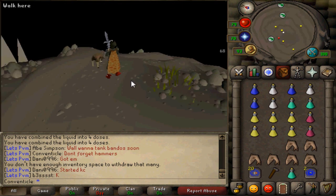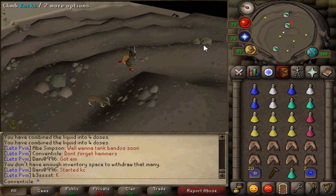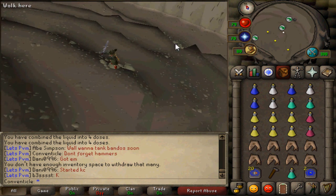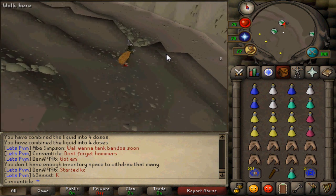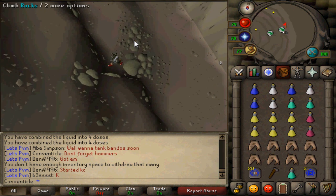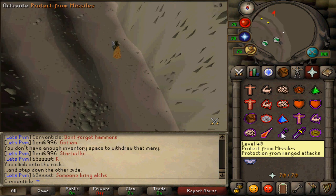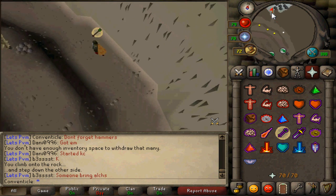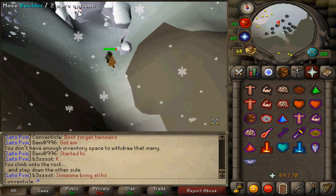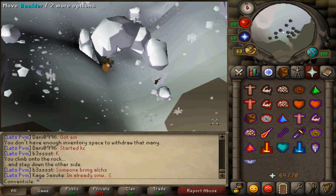Now that you've teleported back and your inventory is all set up, all you've got to do is climb down these rocks if you have the agility level, or you can go around to the left side — but usually people are going to have the agility level. Climb down and start running north past the trolls, who are going to chuck some rocks at you. Pray range until you reach the snowy area. Once there, you can either lift the boulder which requires 60 Strength, or go through the crack which requires 60 Agility and gets you out farther.